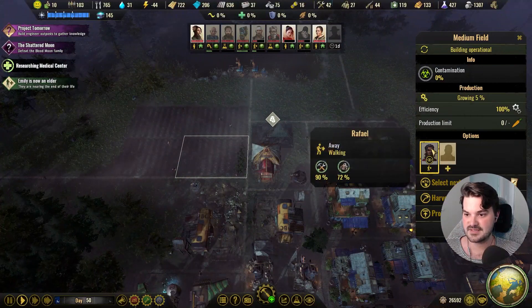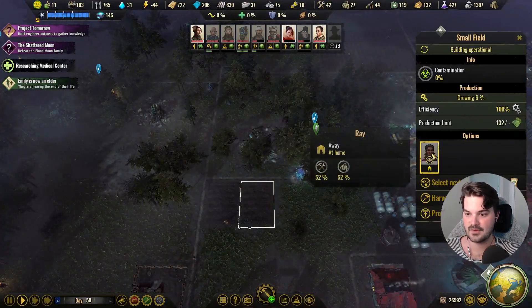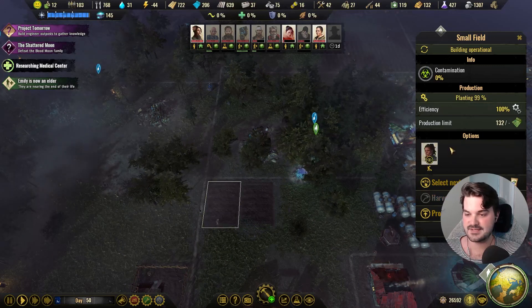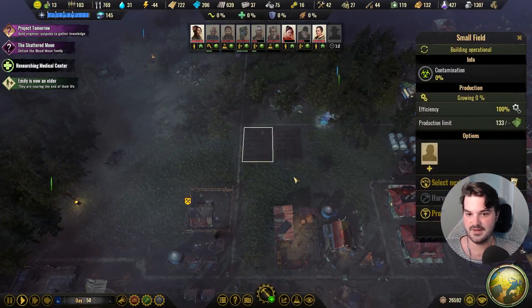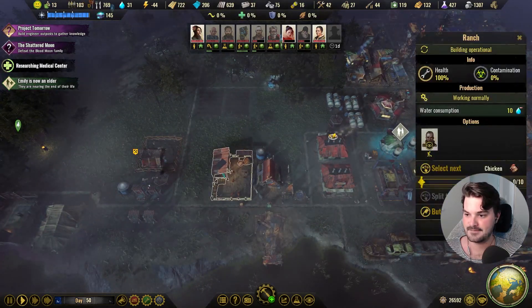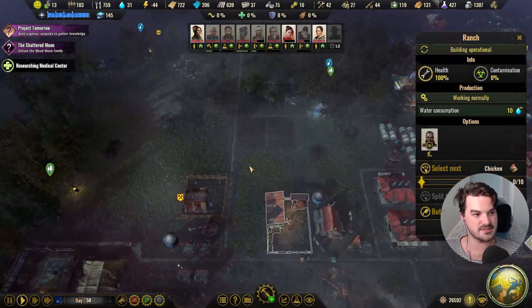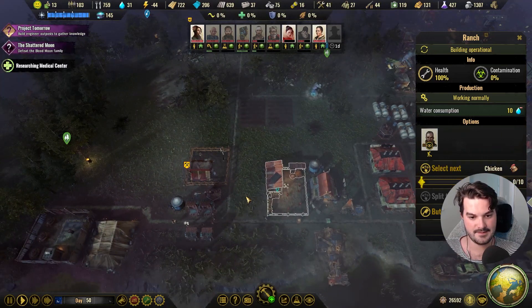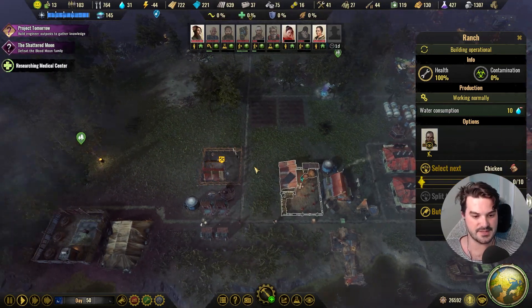That looks like it's growing, which means I can take two workers off that same story. You're still planting — still planting — three, one, you don't need to be there anymore. Ten chickens, our chickens are multiplying. Maybe we could treat some chickens if we breed them. Actually, it's not a wholly bad idea.